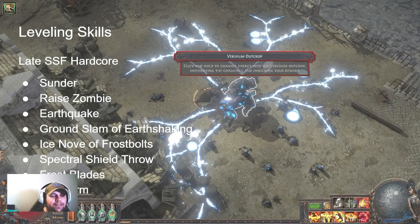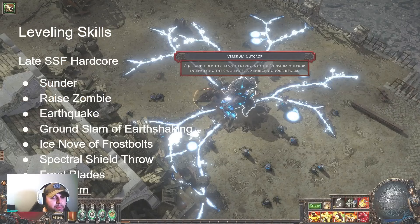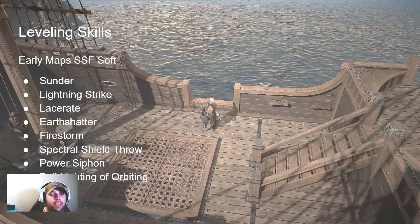We still have Sunder, Lightning Strike, and Frostblades in this range. Power Siphon starts coming in because people are getting their gear together, and things like Righteous Fire and Earthquake start to be seen. Righteous Fire, because around Act 3 to Act 6 that's when you start turning your character into a Righteous Fire build and sustaining it a lot better - earlier on it's easier to go with another skill and change into it. SSF Hardcore starts showing a wide range of skills: Raise Zombies, Sunder, Earthquake, Ice Nova of Frostbolt, Ground Slam or Earth Shattering, and Firestorm. Spectral Shield Throw is a PoB-viable one but it's a B-tier skill for a lot of people.